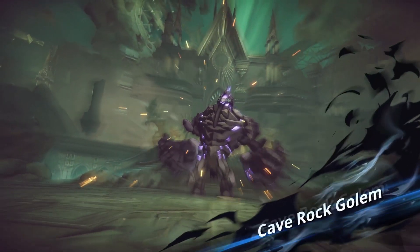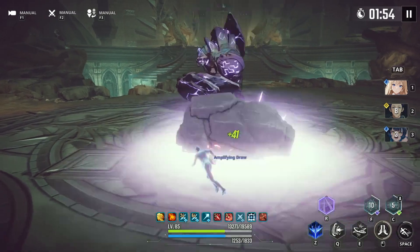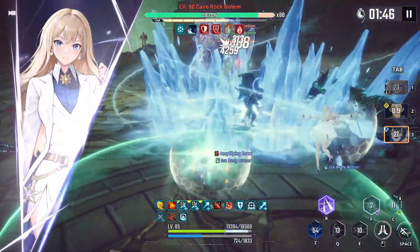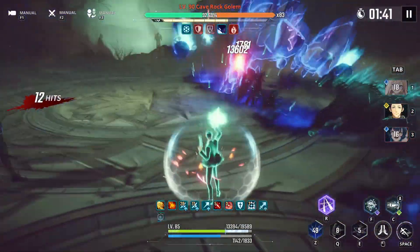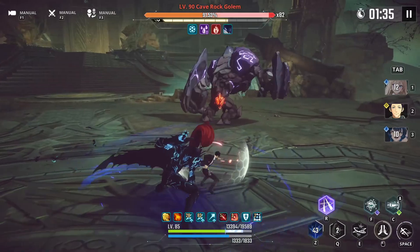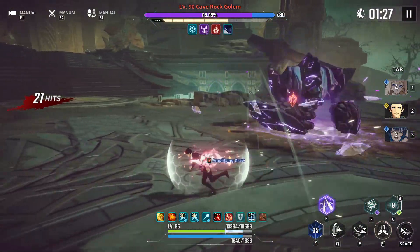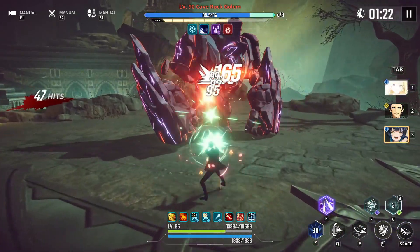In the boss part I'm just spamming Westwind whenever I can while removing the break gauge of the boss. I don't usually bring Seo or breakers in my runs, but my total power is really far from the recommended, so I opted to bring breakers so I can easily remove the break gauge. Without them, the break skills alone won't be enough and I won't have enough time to eliminate the boss.